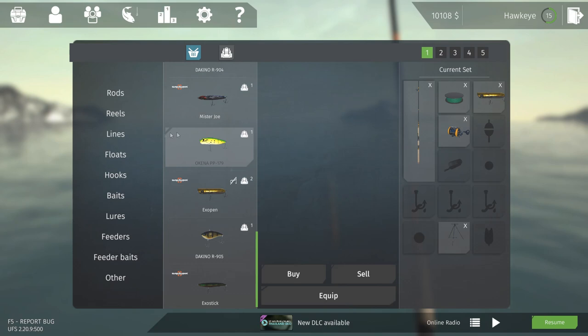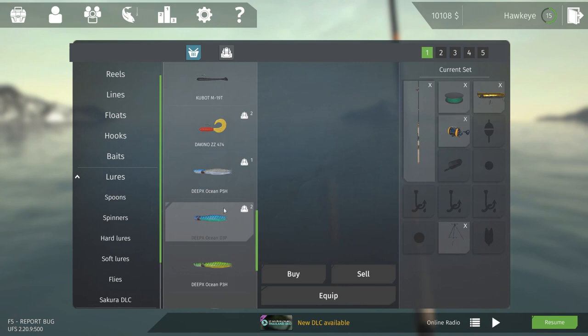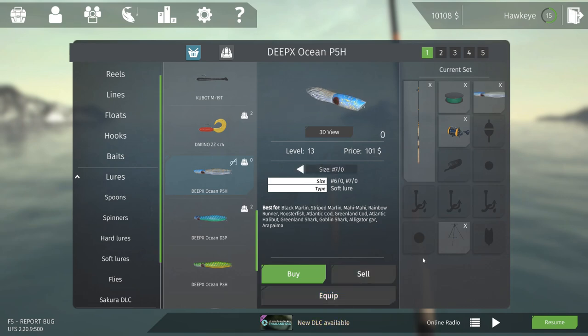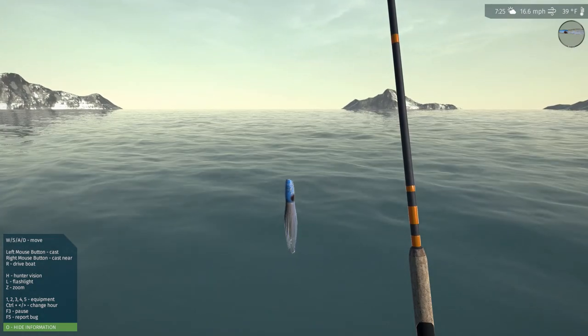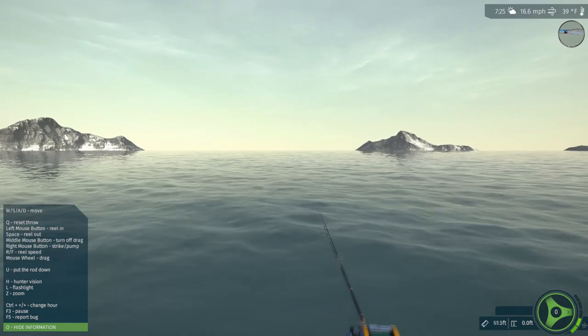Now, we have another lure here we could try. It looks kind of like a squid. Let's take a look at that — it's in the soft lures. This is a deep ocean P5H. Let's see — it looks like it gets the Greenland shark, goblin shark, and Atlantic halibut. Let's equip that and see what this one does. I think this one will sink — yep, it is sinking, so that's good.